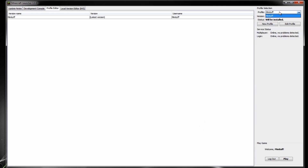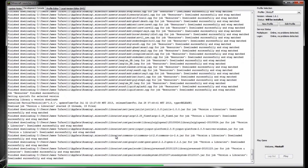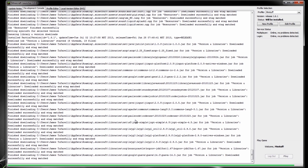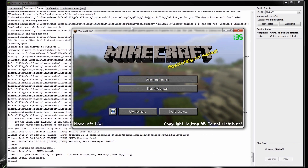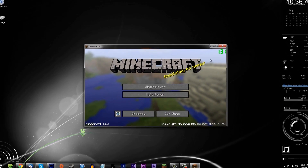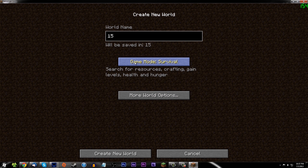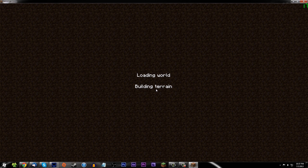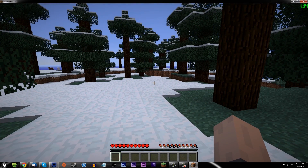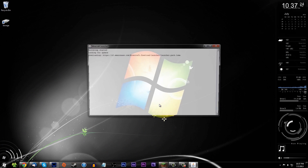I'm going to go ahead and save, and there we go - 'Minituff' saved. Now I'm going to go ahead and log into 1.6.1. You don't have to be on any particular tab - you can press play from any tab and it's going to launch. There you go, logged in. One thing I don't know if I like is that it keeps the launcher open - you can close it if you'd like and Minecraft will work fine. I'll press F3 and it will show you up here: 1.6.1 - this is the newest version.